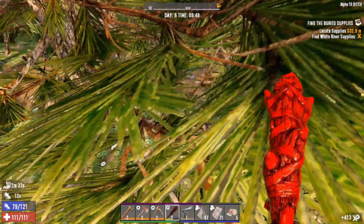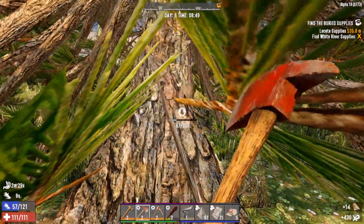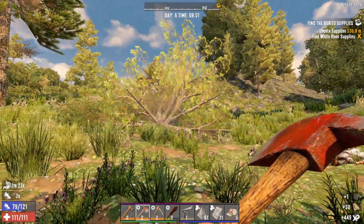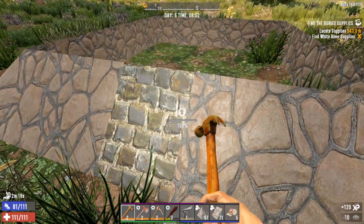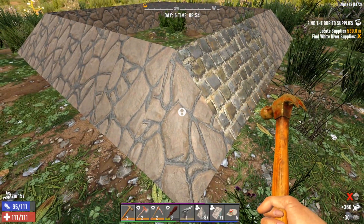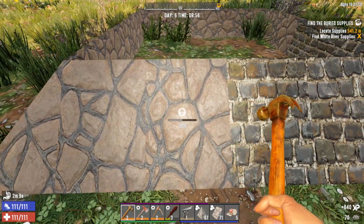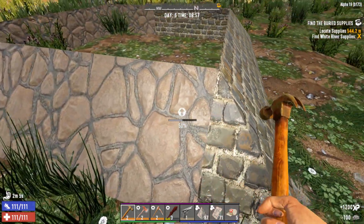I'm going to be taking out a bunch of these trees — in fact we'll take this one out now. They do look really nice and pretty but unfortunately they make it really hard to see. The trees have come a long way since the earlier alphas, for sure. Let's go ahead and upgrade all this stuff. Now the problem I had with the first design was dogs were able to get through the gap — I managed to figure out how to stop that.